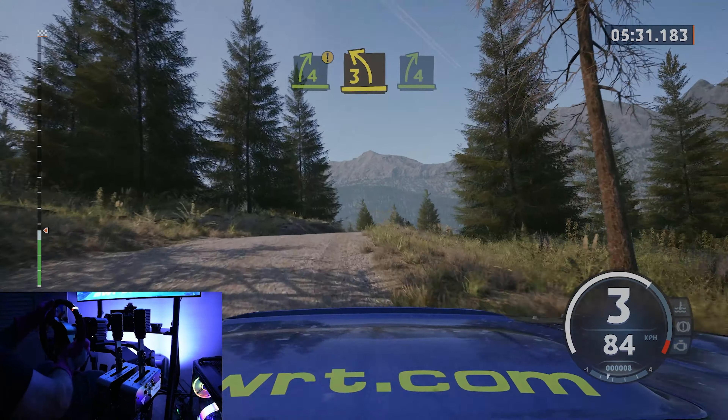30, slight left to the crest, 50. 8, 5 right short, to slight left to the crest. And 3 right, keep in, it's a 3 left, and crest, 50, slowing. 6 right short, and 6 left, it's a right to the crest, to 7, 2 left, keep in. It's a 3 right, opens, and tightens, 1 right short.